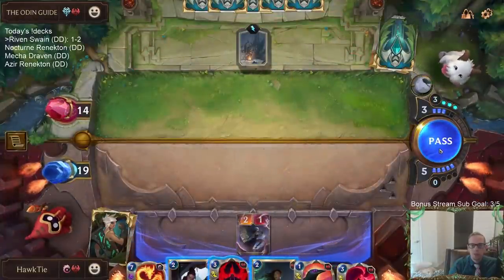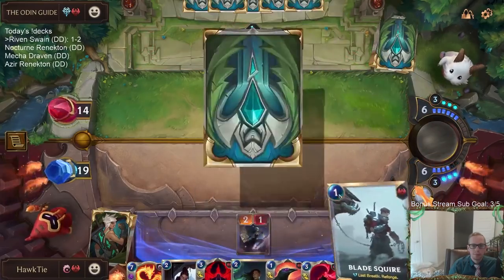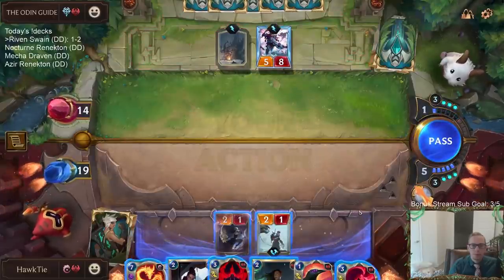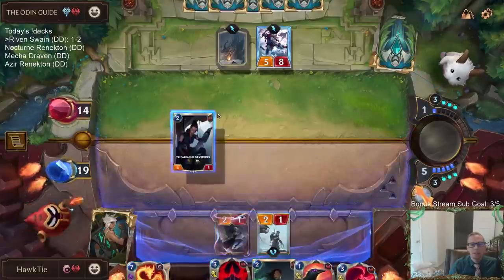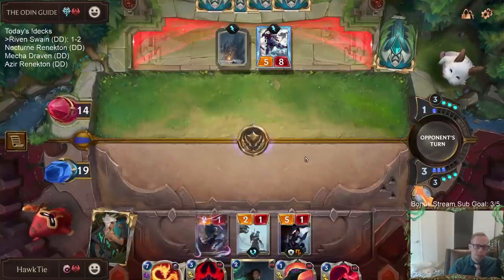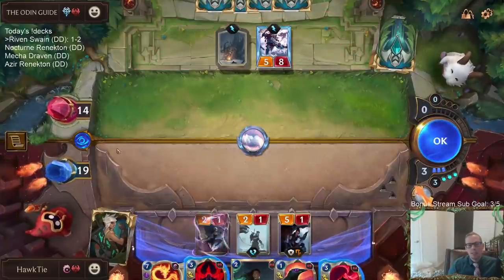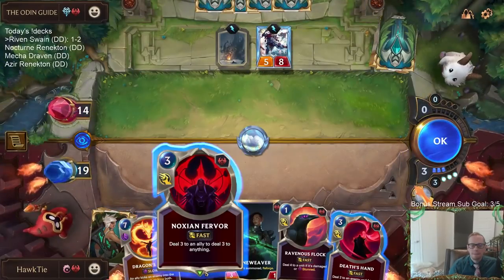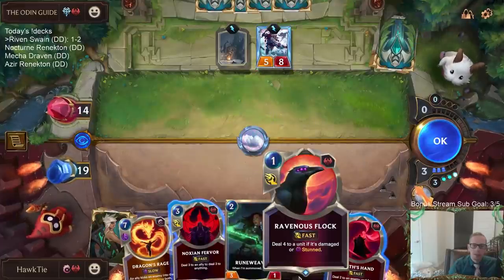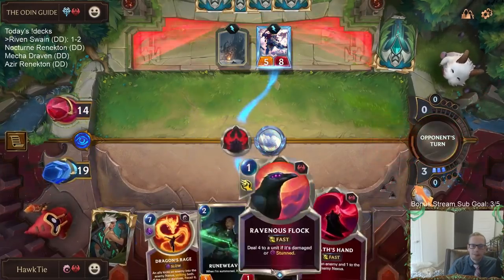Those are some wins for us. 5-8? I really hope they don't have the one-damage thing like Ice Shard. Avalanche! So this thing's going to be tough. This would do 3 to it to put it to 5, this puts it down to 4. Flock doesn't even kill it — that's the best I can do, though.